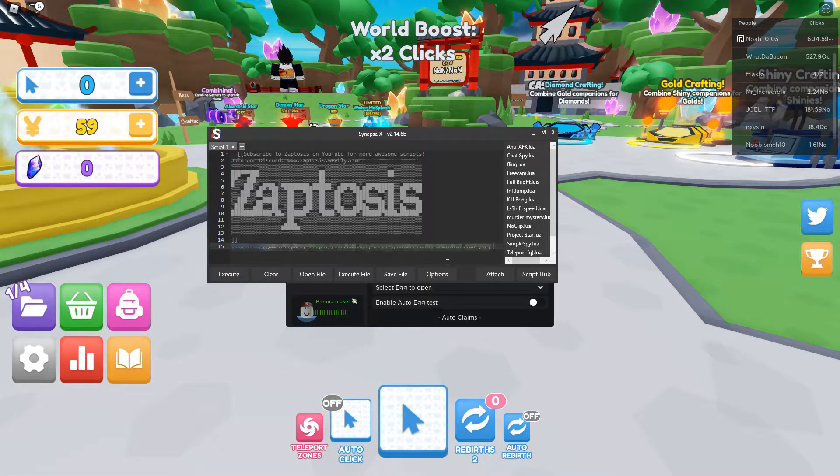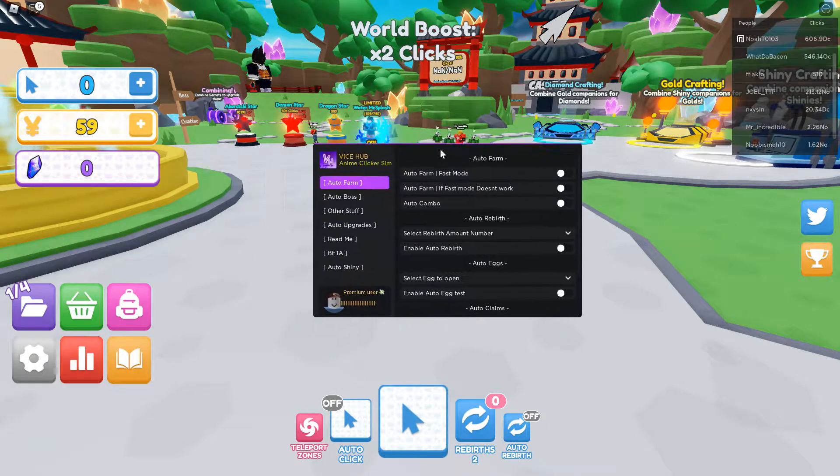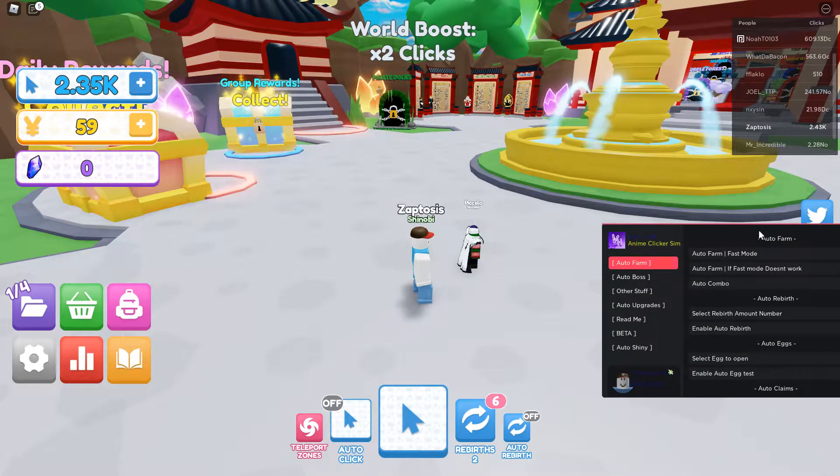Hey guys, what is up? It's Zaptosis here and today I have a script for Anime Clicking Simulator. I've got it loaded right here so I can just start up with auto farm fast mode, and you can see my clicks are going up at a ridiculous rate.